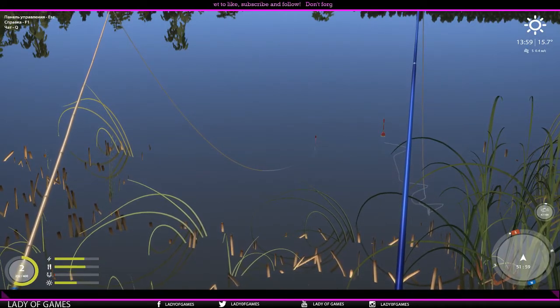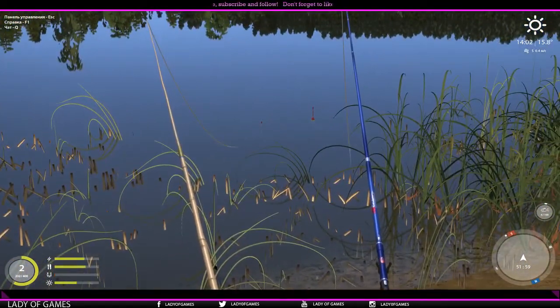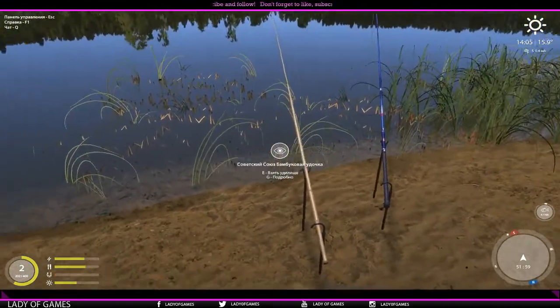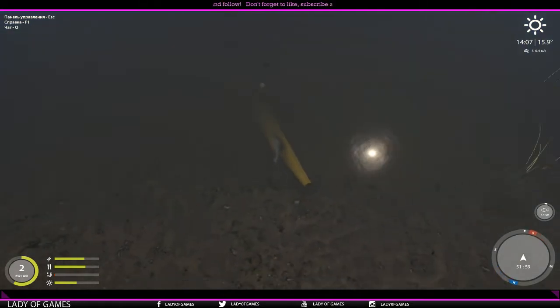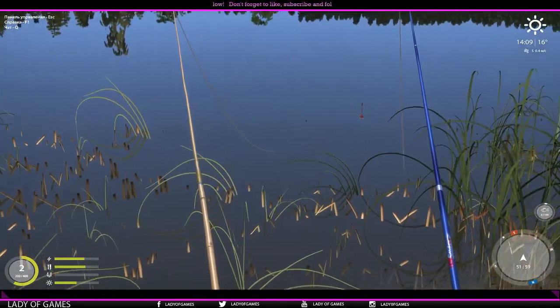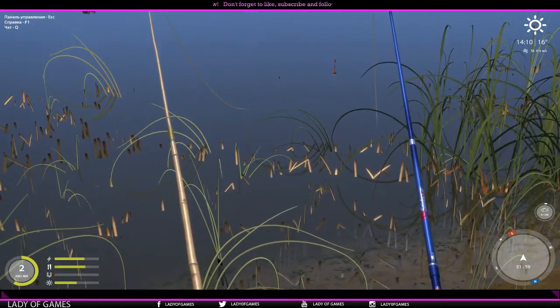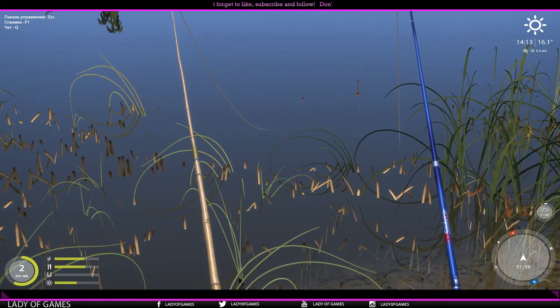It helps bring us to level three. One of the new things recently added is: if you stand close to the water or disturb the water, you'll actually disturb the fish and scare them off. If they can see you or you start splashing the water, they'll be gone. So those are things to take into account.